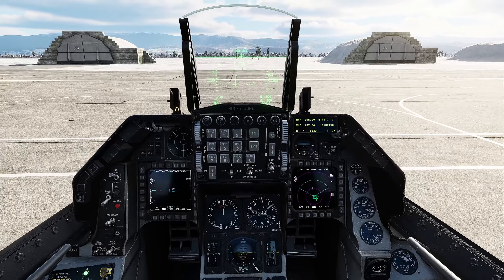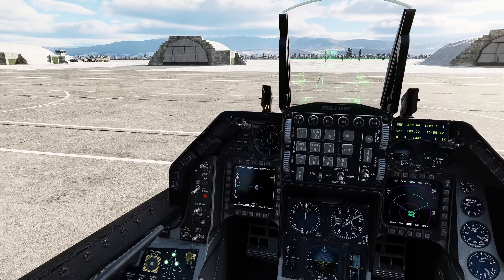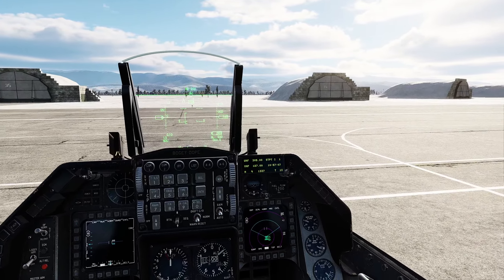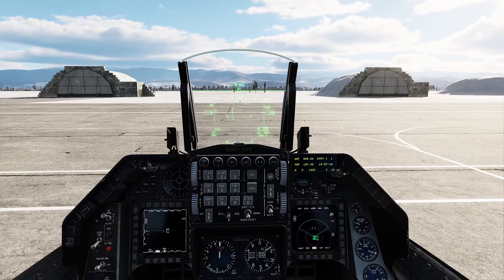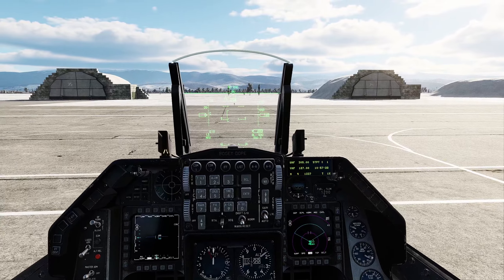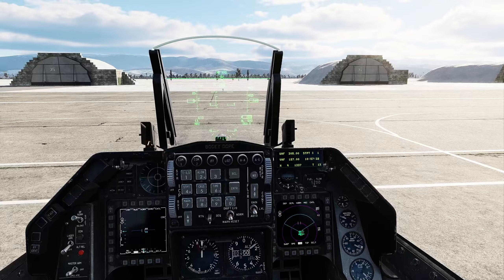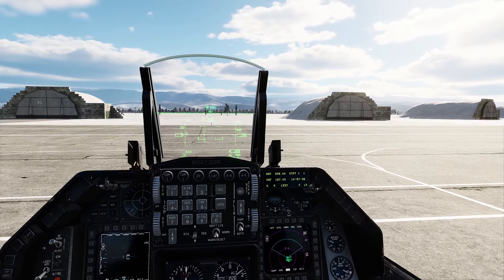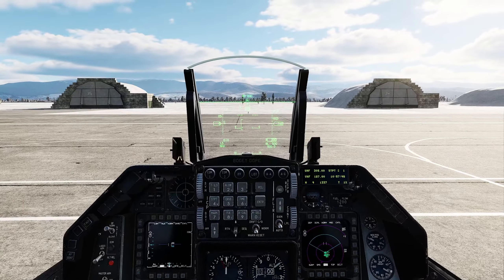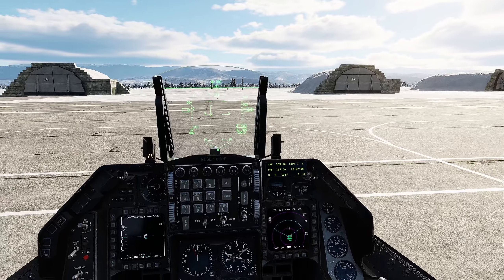Depending on how your stores config is, it changes the FLCS maximums and gains — that's all it does. It's still on you as the pilot to prevent the jet from over-G, because contrary to popular belief — I've had people comment that the FLCS in the F-16 will prevent an over-G — this is simply 100% incorrect. The FLCS just limits AOA, roll rate, and yaw. As someone who has performed countless over-G inspections in real life on real F-16s, I've seen cracked wing spars and damaged targeting pods firsthand.